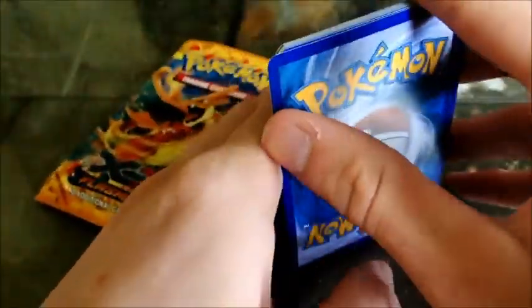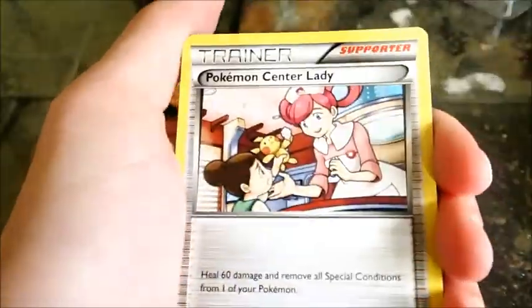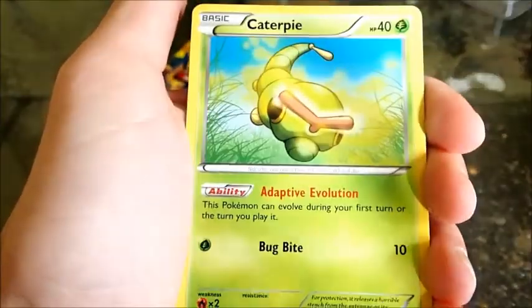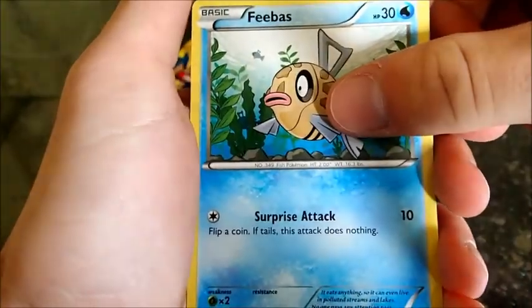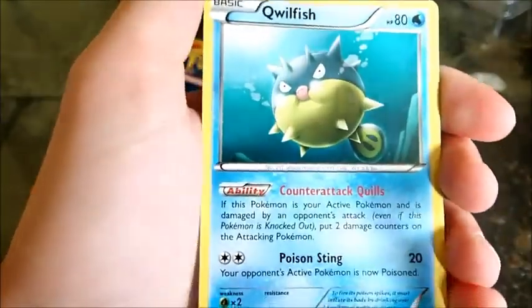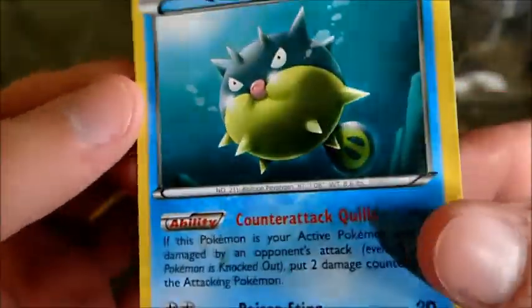Okay, first pack: we got a Palpad, a Sneasel, a Pokemon Center Lady, a Helioptile, a Pidgey, a Caterpie, a Bergmite, a Feebas, a Reverse Pidgeotto which is an uncommon, and Qwilfish. Now, Qwilfish is not a cool Pokemon, but I haven't pulled him yet, so good enough.